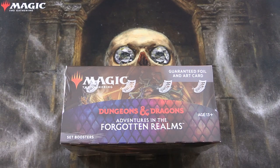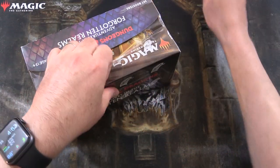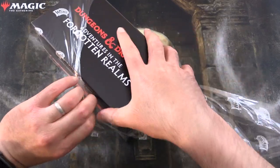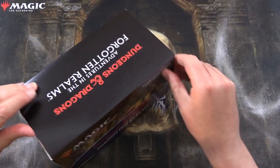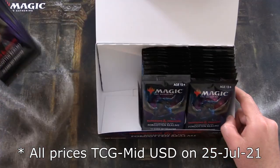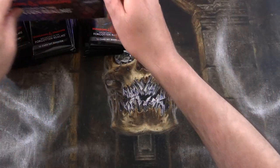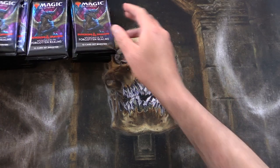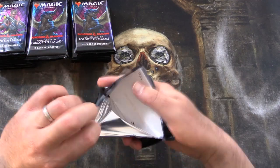Today on MTG, I'm Pat. We're finally getting stuck into a Dungeons & Dragons Adventures in the Forgotten Realms set booster box. This is the latest Magic set. Looking forward to seeing all the new art cards and any goodness from the list, along with all the other D&D goodies. We'll be consuming the whole box today — that is 30 packs. We're not going to be dwelling on the commons or uncommons; we just purely want to get through and look at the rares, mythics, and the other stuff.